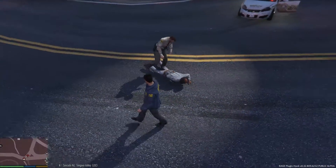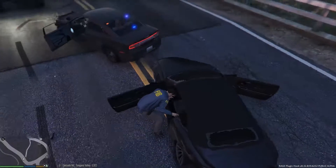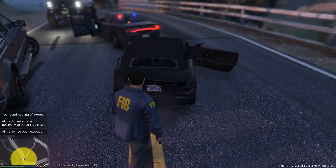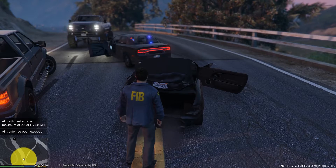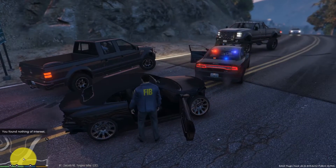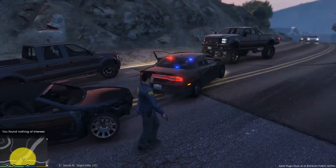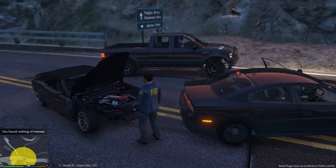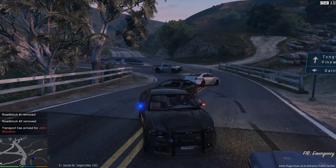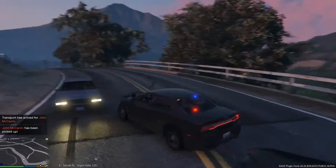This guy looks like a homeless person, or he might be a hipster. Let's check the vehicle — see if there's something LAPD or LSPD would find interesting. Let's slow the traffic down, or maybe stop it for good. Nothing of interest here, let's check the hood — there might be a surprise in there. Let's remove the roadblocks, we don't need them anymore. There are four cops to pick him up. John McCarron is definitely busted.